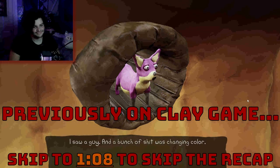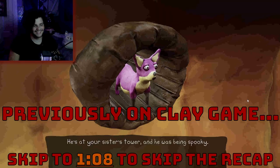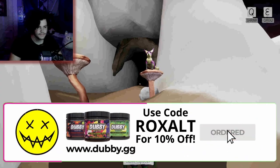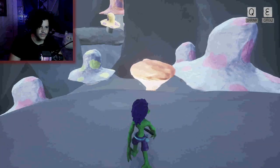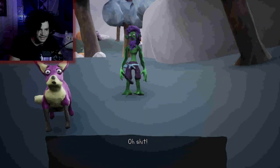I saw a guy and a bunch of shit was changing color. Where was this guy, and why should I care? It's a sister tower, and he was being spooky. You'll have to go to this cave — look out for the green pool of acid. This game is looking a little weird. I may have infuriated a cult that wants to keep those powers a secret. They charge a high price to perform that kind of magic, and I think they sent an assassin to silence me. Oh shit.